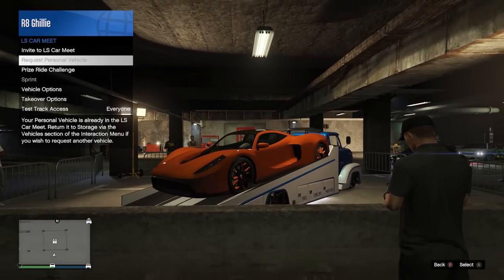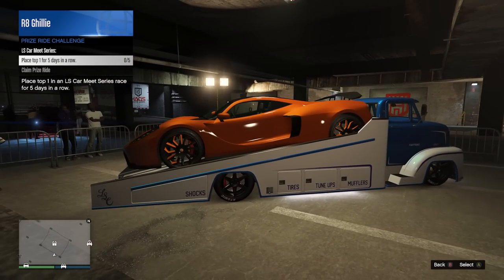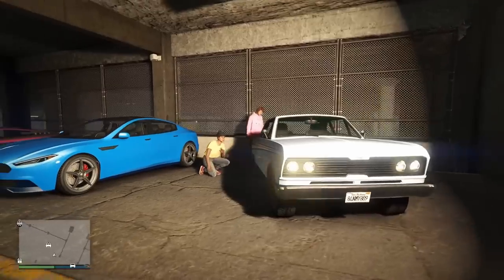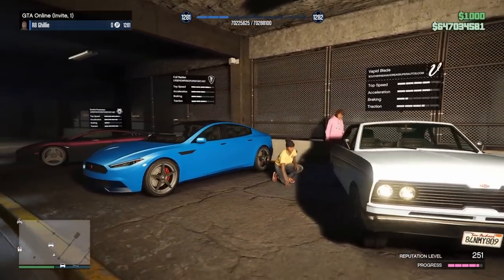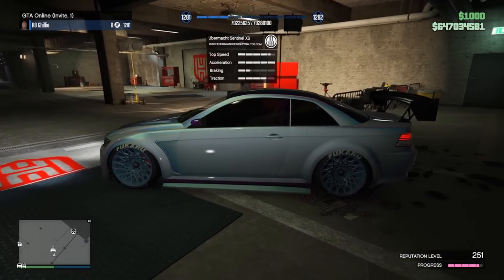The prize ride over at the LS Carbine is going to be the Type On, and to earn it you have to win a carbine race for 5 days in a row, which I don't know if it's really worth it for this car. The test track vehicles are the Blade, Raiden, and the Penetrator, and for those of you on next gen, your HSW ride is the Ubermark Sentinel XS.